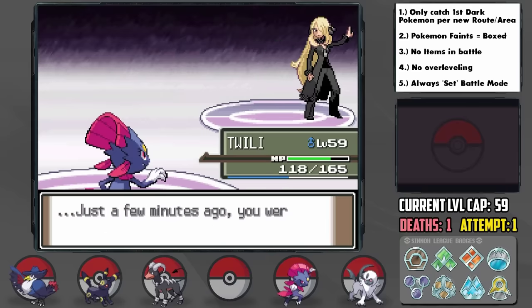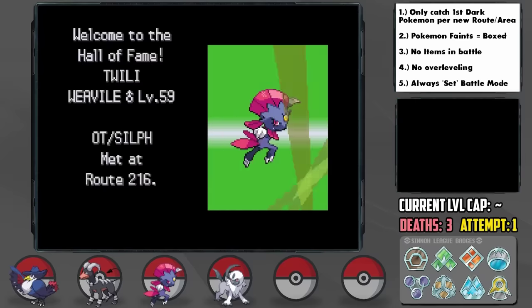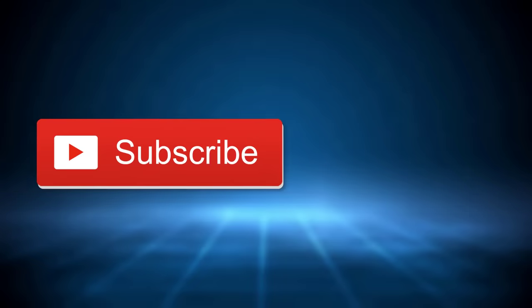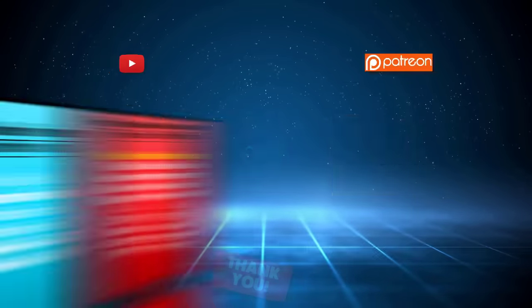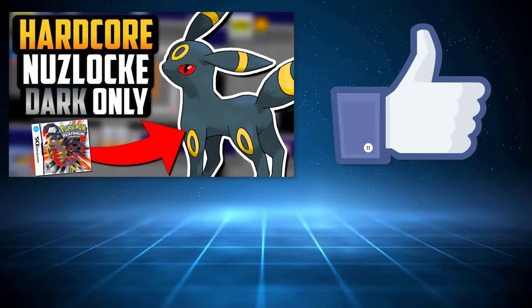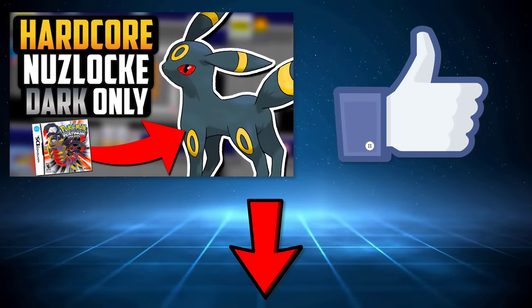With that, we've beaten a Platinum Hardcore Nuzlocke with only Dark-types, and what a fun run it was. Dark-types are definitely much better than they were in Gen 3, and deservedly so. If you enjoyed the run, please don't forget to hit that subscribe button as it really does help a lot and grows our community. A huge thanks to my YouTube members and Patrons who make these videos possible — if you'd like to support and get your name up here, the links are also down below. Drop a like below to help the video out, and leave a comment letting me know what kind of run we should do next, and I'll see you guys for our next challenge video.